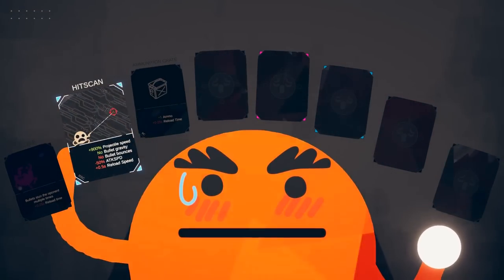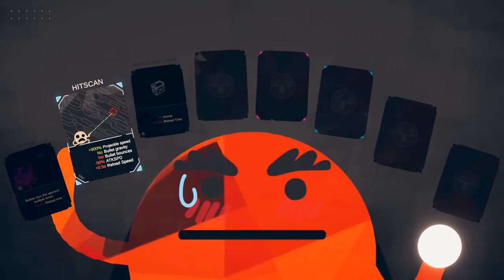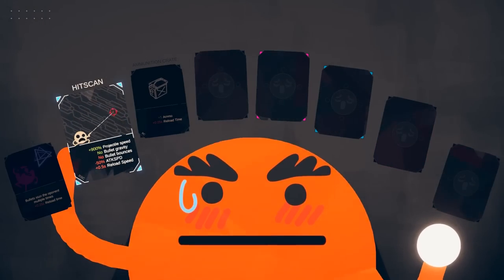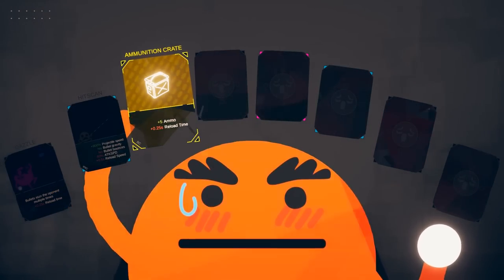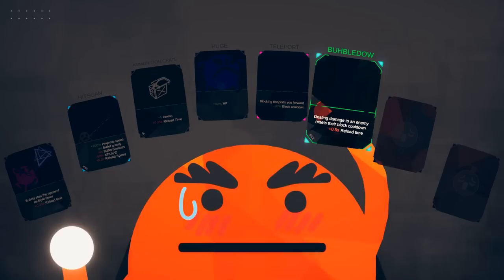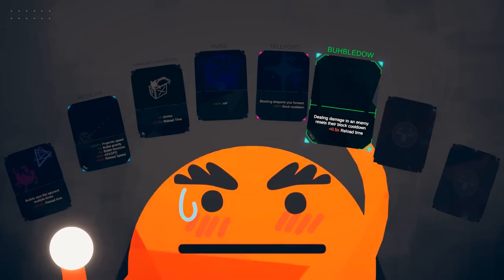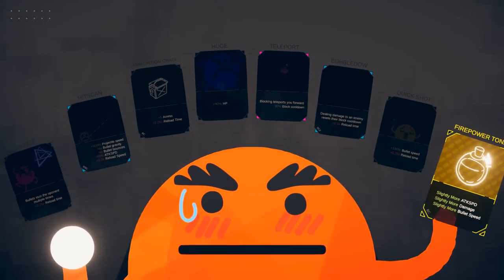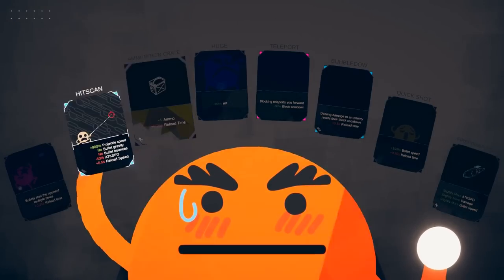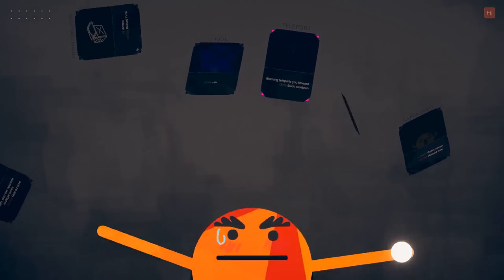Hit scan. 900% projectile speed, no bullet gravity, no bullet bounces, minus 50% attack speed, and plus half a second of reload time. I'm gonna go with the hit scan. That sounds like the funnest option here.